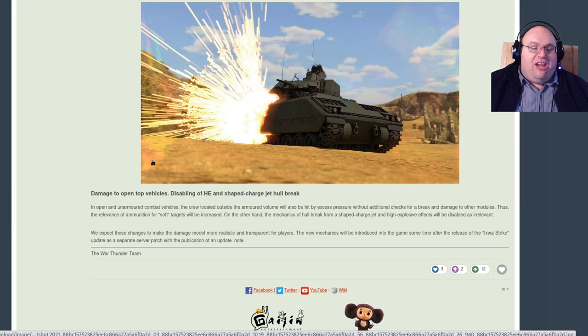We expect those changes to make the damage model more realistic and transparent for players. The new mechanics will be introduced into the game sometime after the release of the Equus Strike update as a separate server patch with the publication of an update note. So in summary: hull break is going away as a mechanic, being replaced with crew overpressure and these additional effects of high explosive and similar ammunition.